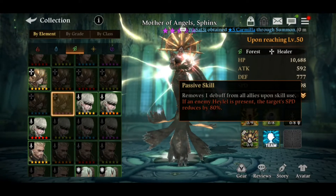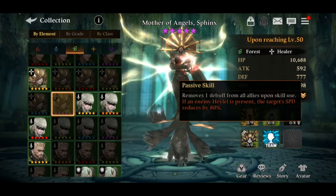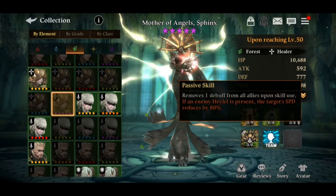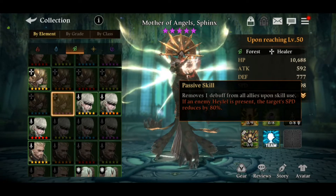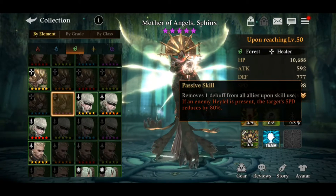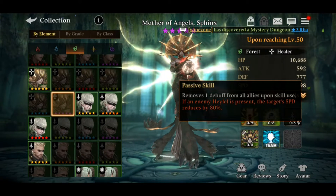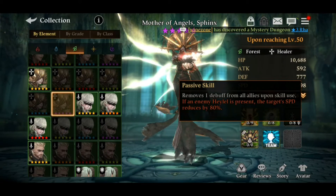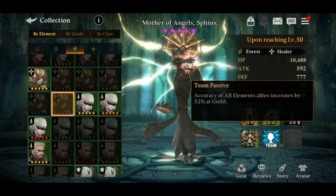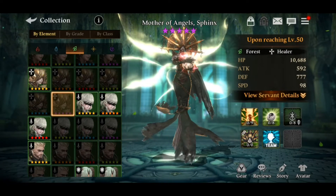This kind of demotes her usability and viability. Additionally, if an enemy hale is present, the target speed reduces by 80% — so she's pretty specific about this passive skill, and honestly it's not great. The team passive increases accuracy of all element allies by 52% at guilds, which is also pretty bad.